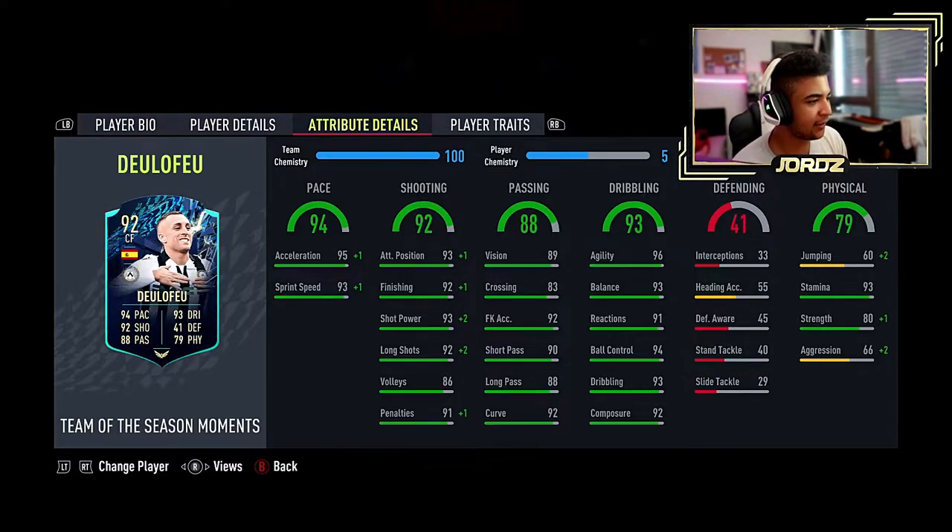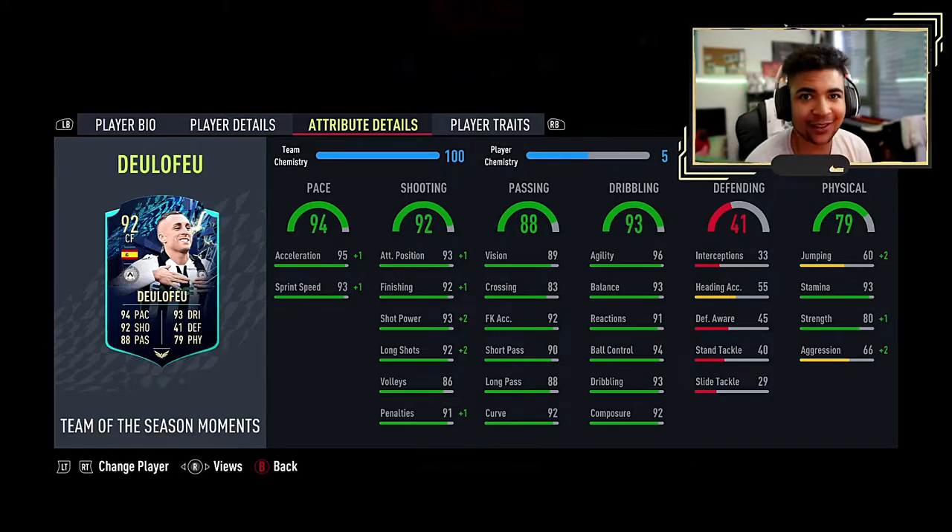As for physicality: 60 jumping, 93 stamina, 80 strength, 66 aggression. He is on the weaker side, but that's fine, because for the body type he's got, his pace, his height, and everything else, he's not a player you really want going up against a Kessié. He's a player you pass through to get that tap-in — that's what it is.